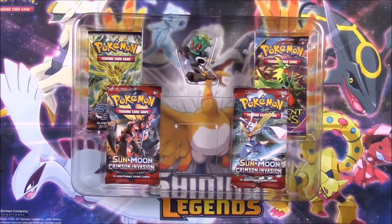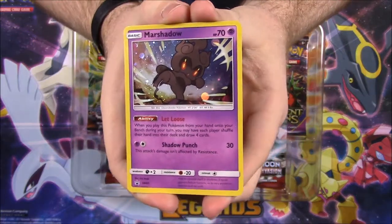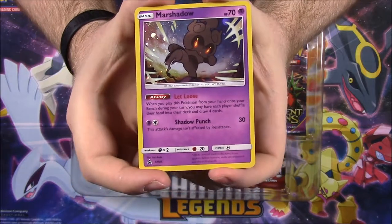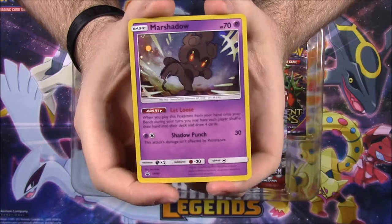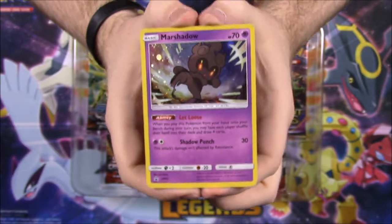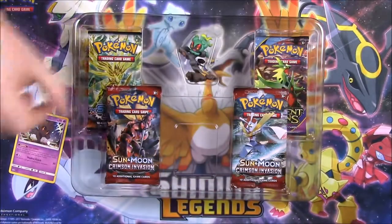We got it out of the box. Let's go ahead and pull out our promo card here very carefully. Here we have the Marshadow promo card — it's a holo promo. I like that art design on it; it looks like it's fighty and stuff. It has a Let Loose ability and Shadow Punch with 70 HP. You can see it is a promo card down there, and that looks really cool. I really like the look of this promo card — I think it looks awesome for Marshadow.